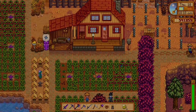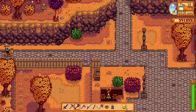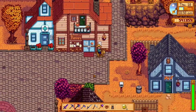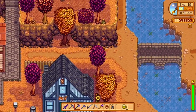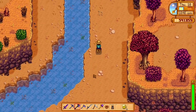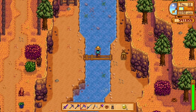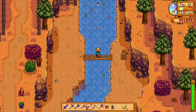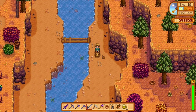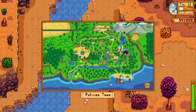The second fish we'll be going for is called the Angler. To get to it, proceed straight to your right or east from your farm and through town. Go right to the river, cross the bridge behind the Jojo Mart, and from this bridge cast directly up. You can catch it casting down as well. The Angler is only available to be caught in fall.